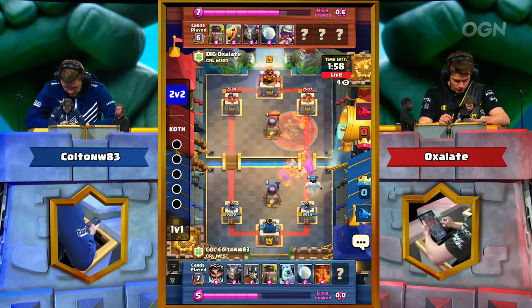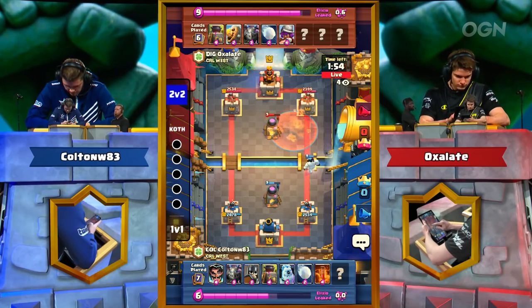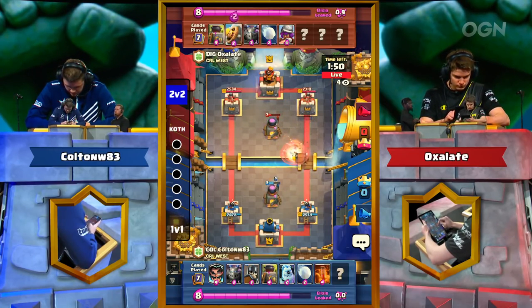You see the Snowball coming in to push that Musketeer into range of the Princess Tower. So far Colton playing very well, very reactive.